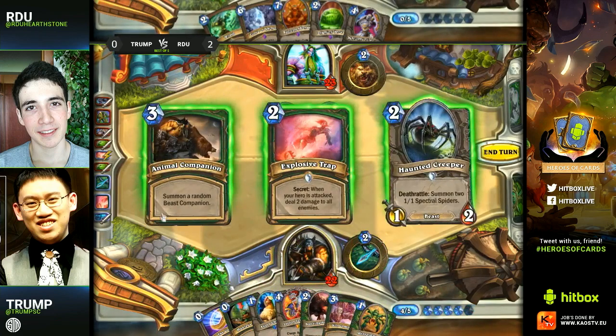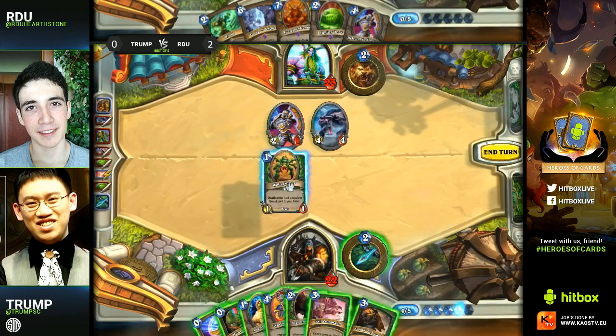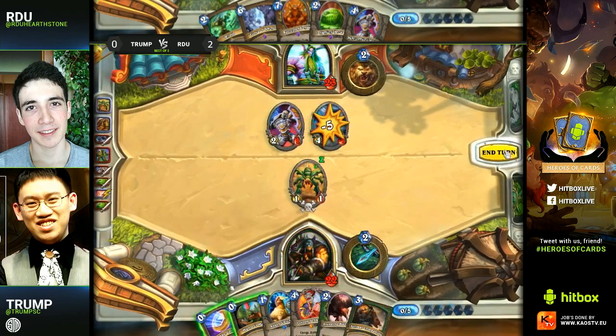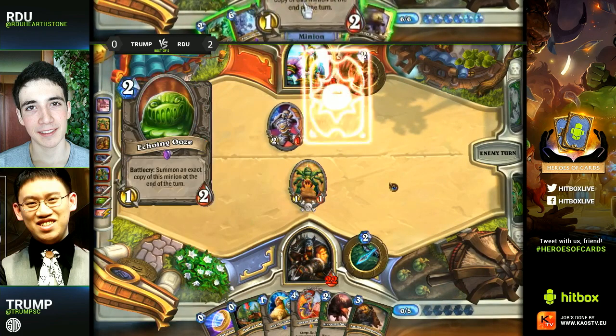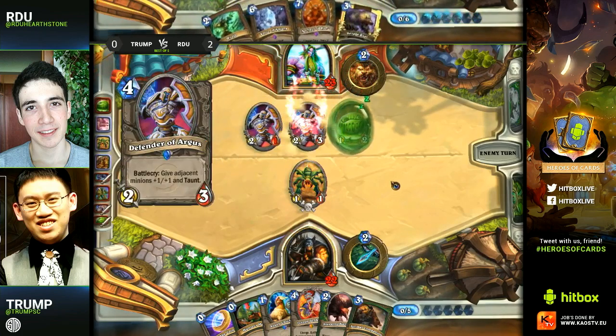We know Trump doesn't necessarily have the Unleash right now, but he will be able to track for half of it. You can tell he's digging for the Hounds. He needs to pick up an Animal Companion and hopefully get something like Huffer or Misha. But that's really rough because it gets rid of his second Explosive Trap. Versus this token-style Druid it's going to be a rough few turns — he can't take care of the Druid of the Claw, so the board is relatively even but RDU has got tons of options.